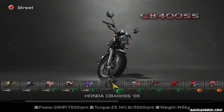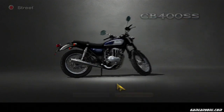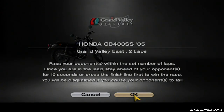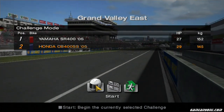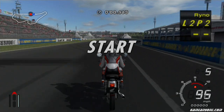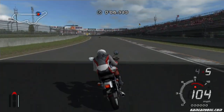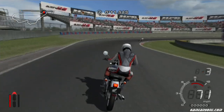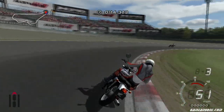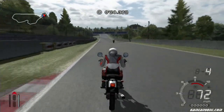Next bike on the list is CB400SS — a mean street bike, it looks like. Let's go with Coronado Blue and Grand Valley East — finally a different track. So I have to beat a Yamaha SR400. Let's try this again and actually succeed this time because — fuck, fuck.